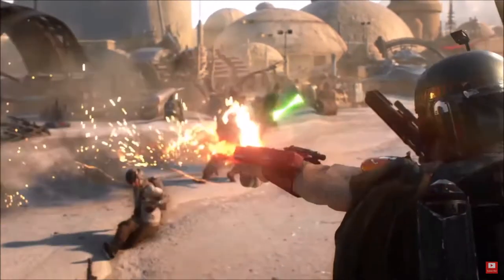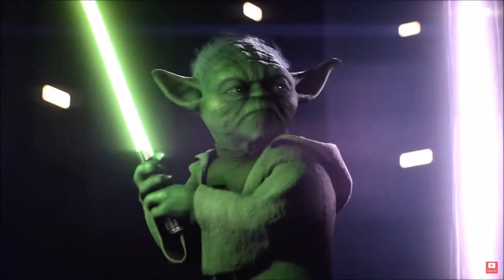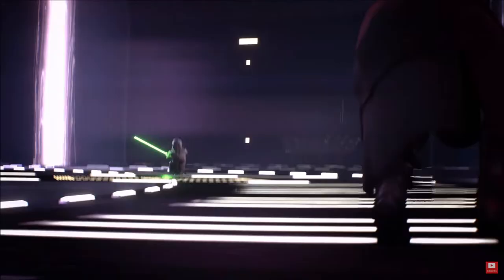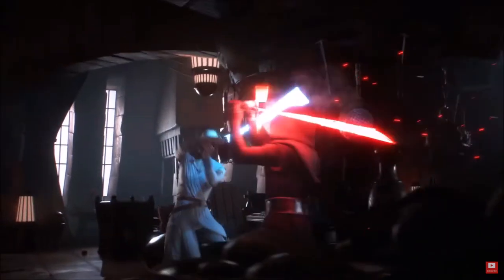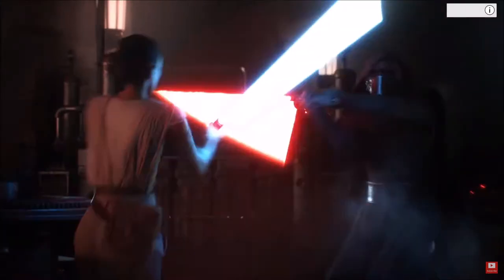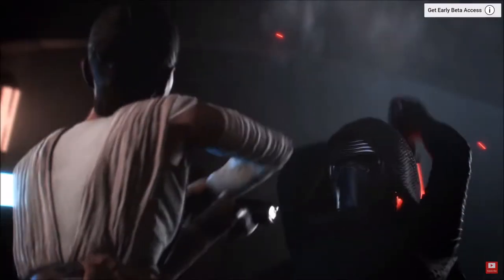Mos Eisley — we have Rebels, Stormtroopers, Luke Skywalker, and Boba Fett. Here's Yoda and Darth Maul. Hi-ya. And before they clash, it transitions to Rey and Kylo Ren fighting in what seems to be Maz Kanata's castle on Takodana from The Force Awakens. This never happened, but that's cool.